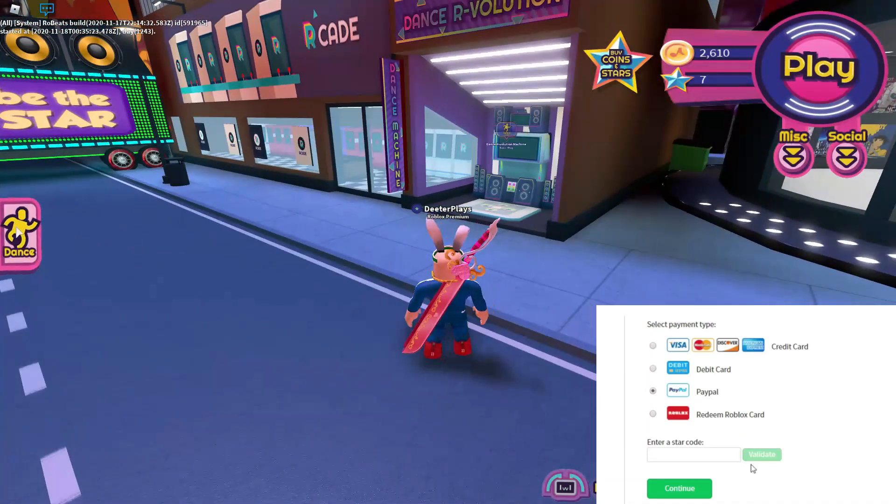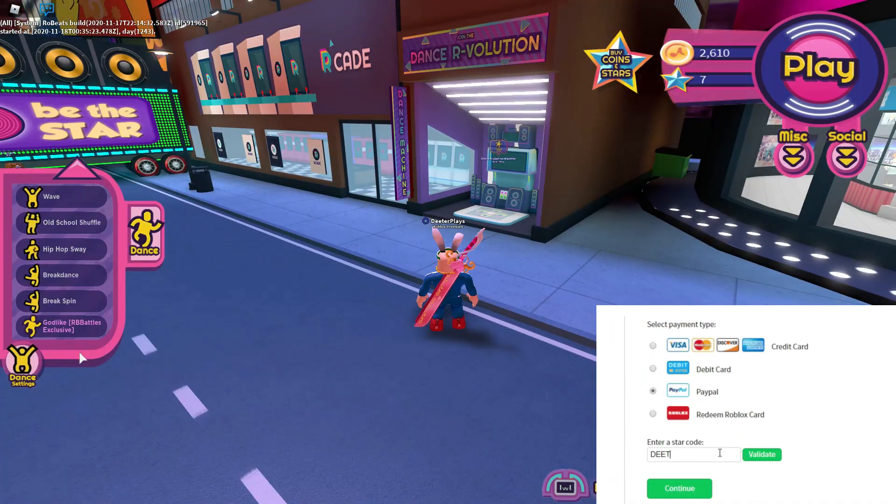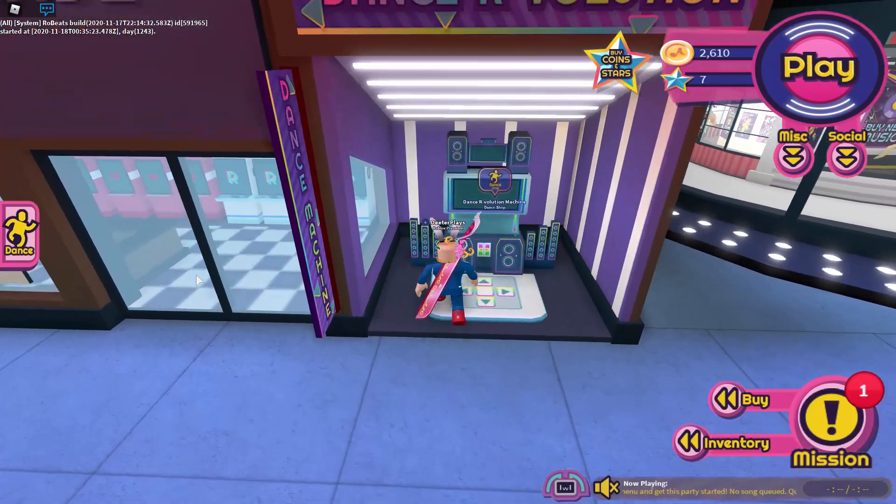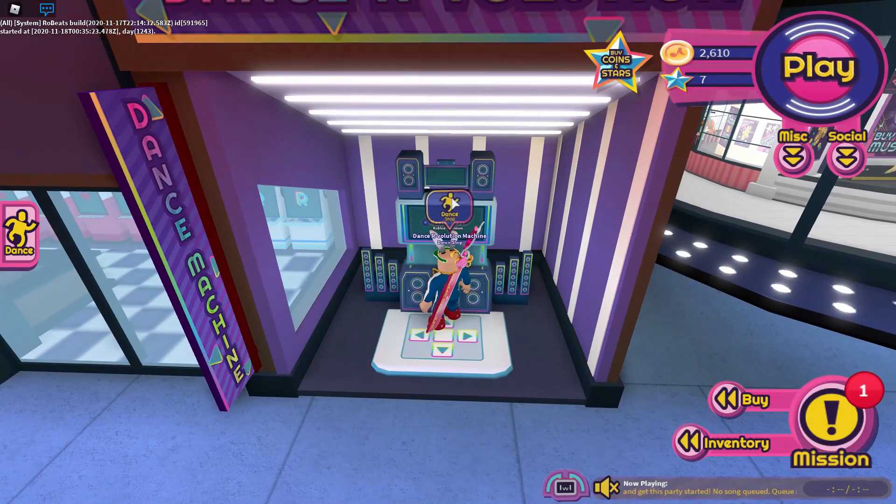First of all, what you need to do is get this dance over here — the gold-like RB Battles Exclusive Dance. Come over here into this Dance Dance Revolution area, and then click on Dance.